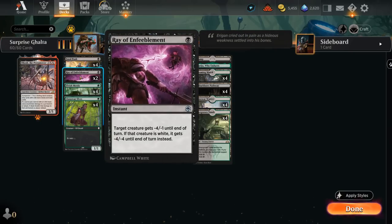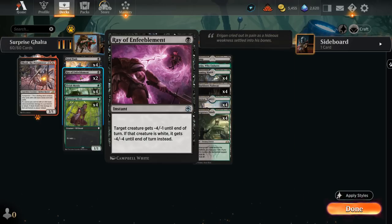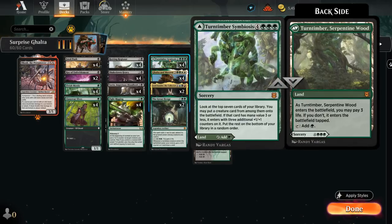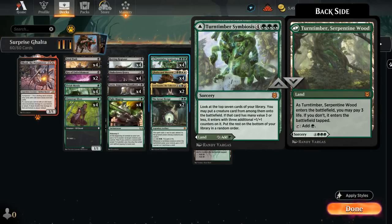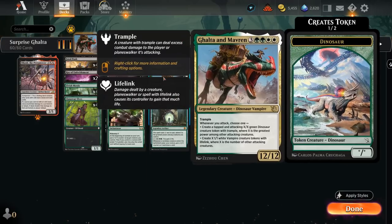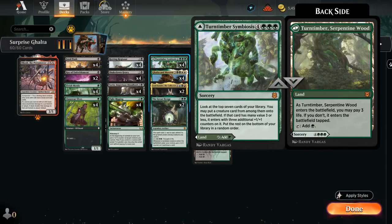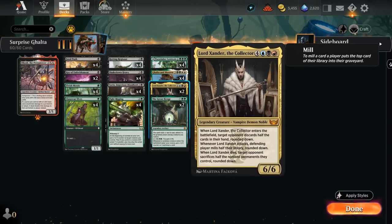Ray of Enfeeblement gives us an instant-speed answer for the rat pilot before it can get back a Parhelion. We can also kill one-mana elves, various one-toughness one-drops, angels from the angel life-gain deck, and Omnath from fires of invention decks. We're also playing four copies of Turntimber Symbiosis as another expensive card we can potentially cast for free with Fight Rigging — another way of finding Galta and Mavern or other creatures in the deck.